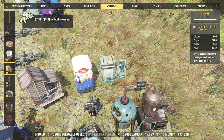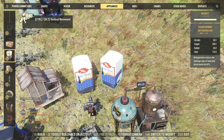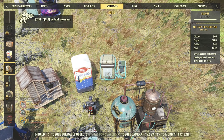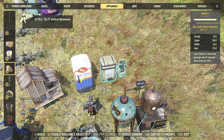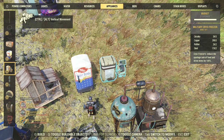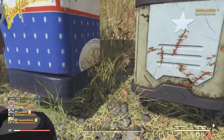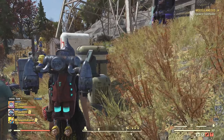Back at camp, the Freezer is available just under the Sugar Bombs refrigerator and as it says, 100% Spoiler Rate Reduction, which means no rotting if it works as it says. I've heard of a few bugs with that, especially when you don't have the Freezer installed in every single one of your camps.